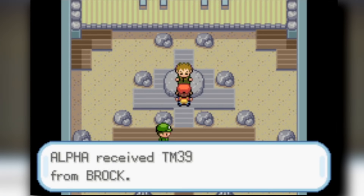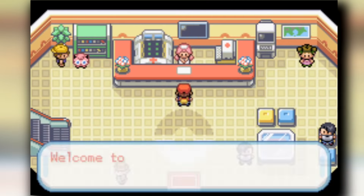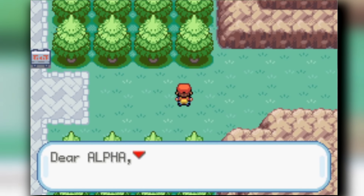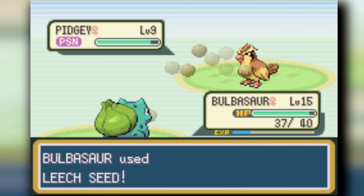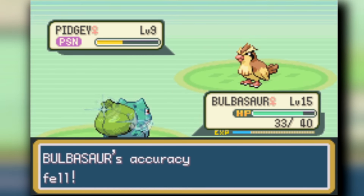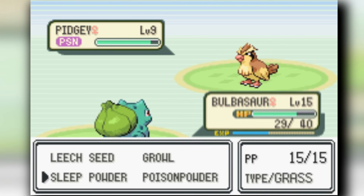After beating Brock, we get Sleep Powder and Poison Powder. Poison Powder is a passive status move that does damage over time, and Sleep Powder can put Pokémon to sleep - useful since we have Leech Seed to gain HP during battle. You're looking at the moveset - Growl, Leech Seed, Sleep Powder, and Poison Powder - and it looks awful, but this is actually the moveset all the way to the end of the game. It's surprisingly useful.